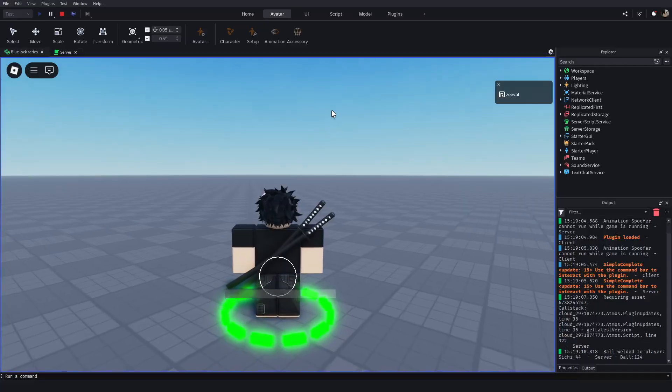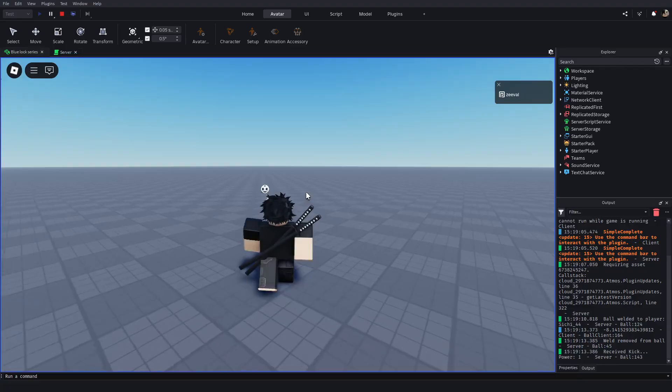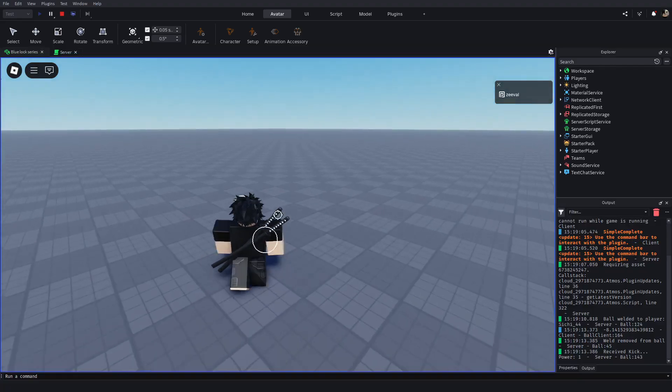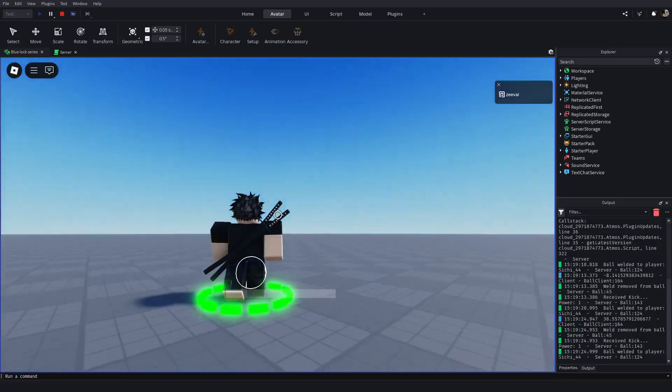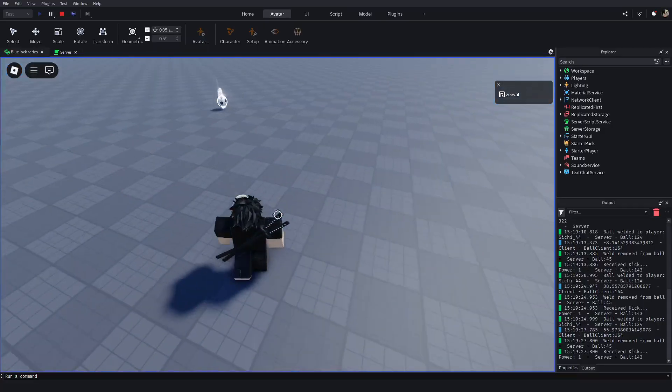We pick up the ball, we can aim, we can shoot. As you can see, aiming with the mouse won't do anything. So we want to actually look up and then shoot the ball — you can see it shoots up.